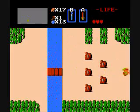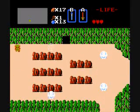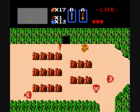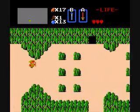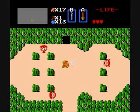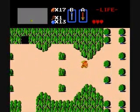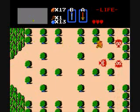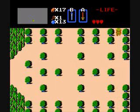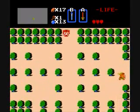Obviously, kill everything on the way there — we got two more members to the sexy party. The 2nd dungeon is just out this way to the east. Kill off the Octoroks, keep on moving.